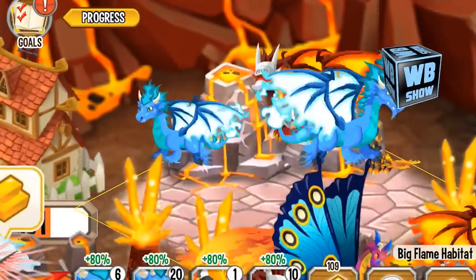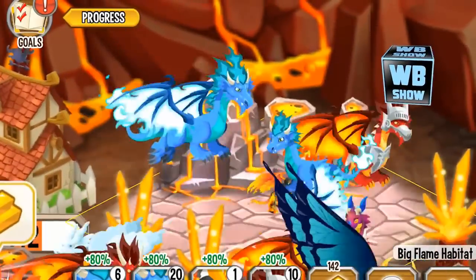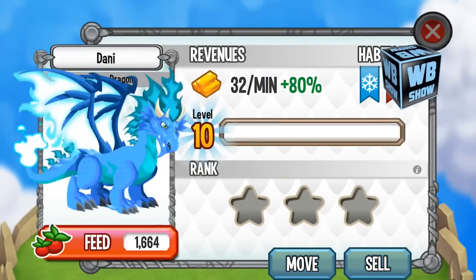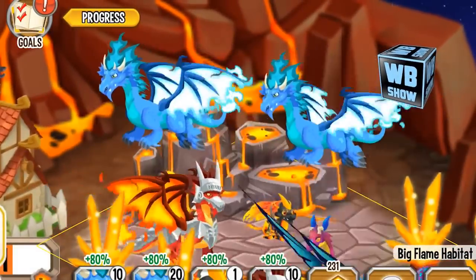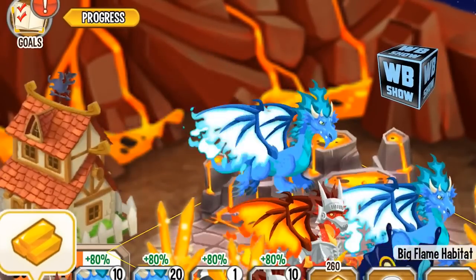What you have to do — well, actually you can log in with Facebook if you're using the mobile version, and you actually get this dragon for free at the moment if you log in. Otherwise, what you need to do is use two different dragons that have the elements of ice and flame.